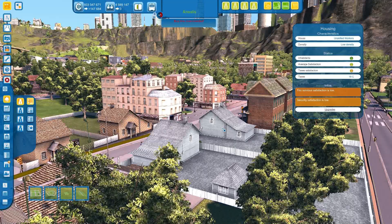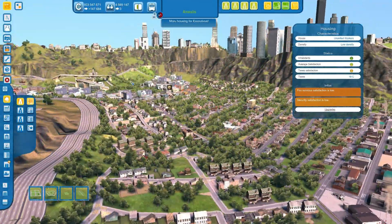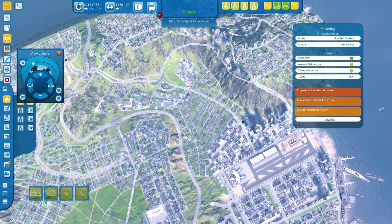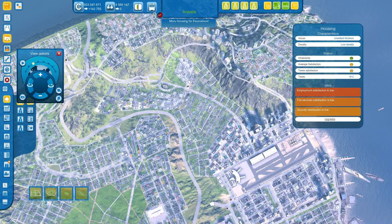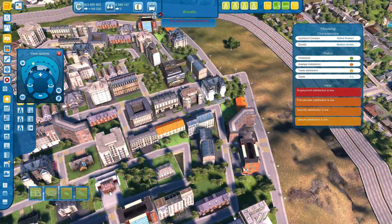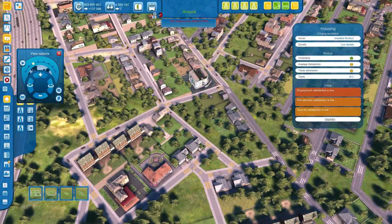I kept different population types in different enclaves. So these are unskilled workers over here. In SimCity, the population types are determined by the kind of parks and services you put in — build really nice parks and high wealth people will move in. In Cities XL, the housing type determines the population type. Down in the lower left these are skilled workers, and their housing looks like that.